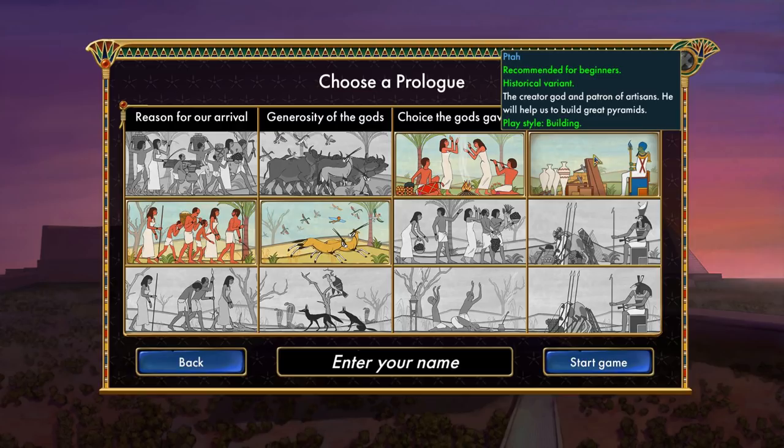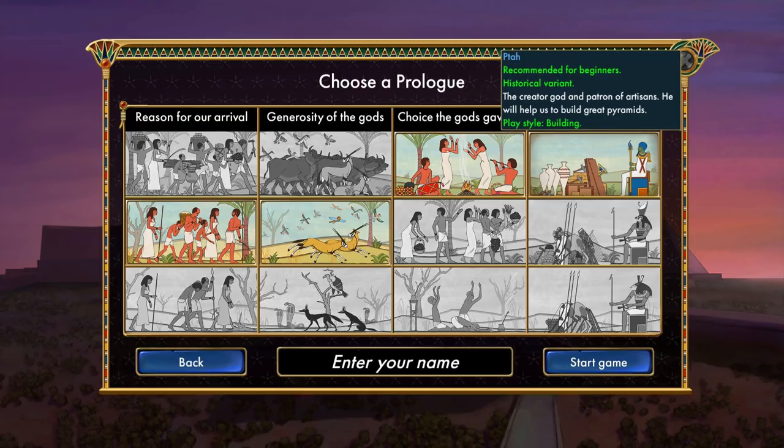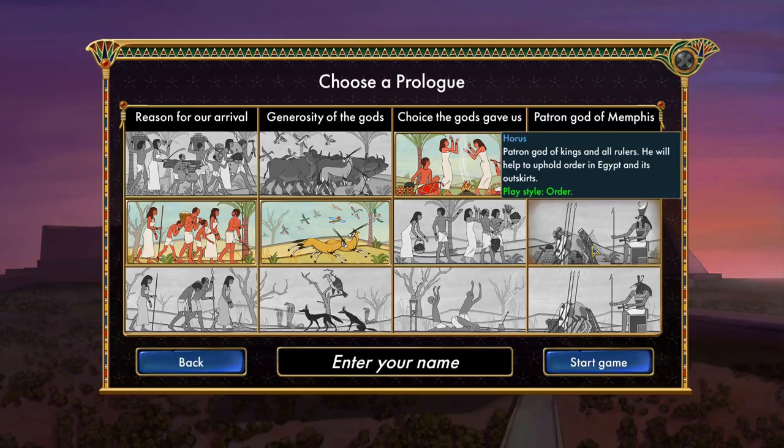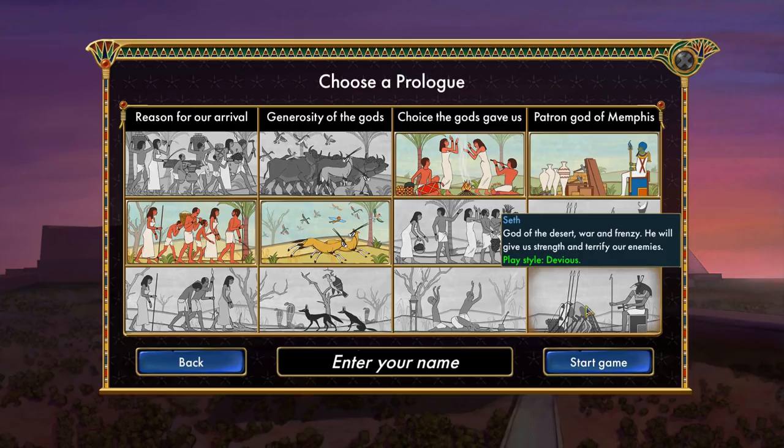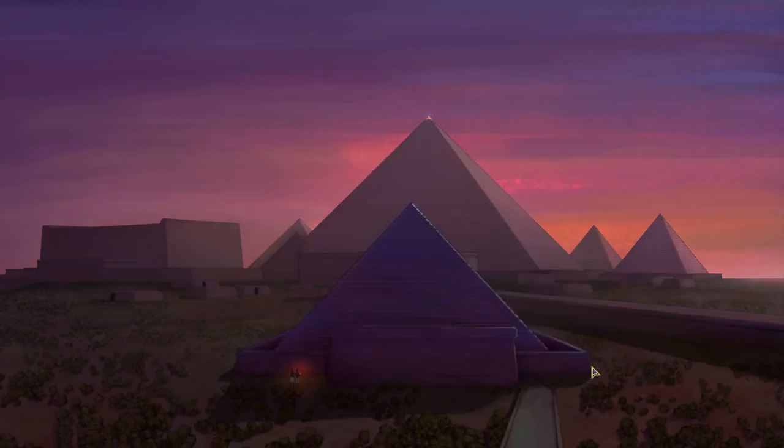For the patron god of Memphis, there's the historical variant with three options: the creator god and patron of artisans who will help us build great pyramids; Horus, who will uphold order in Egypt; and Seth, who will give us strength and terrify our enemies. I'm going to go with the historical variant. Our name shall be Coco the First. Begin.